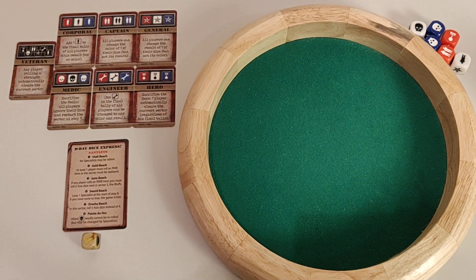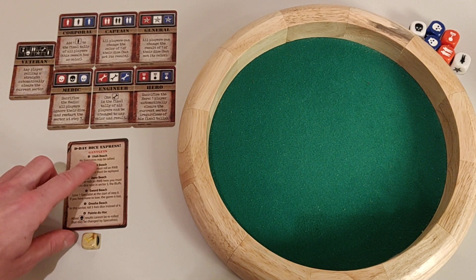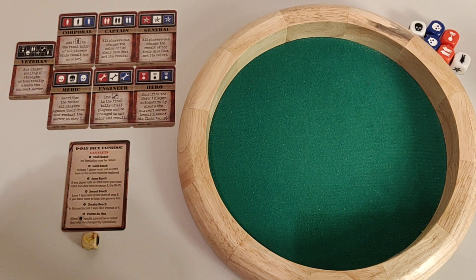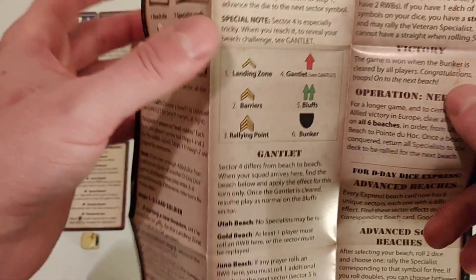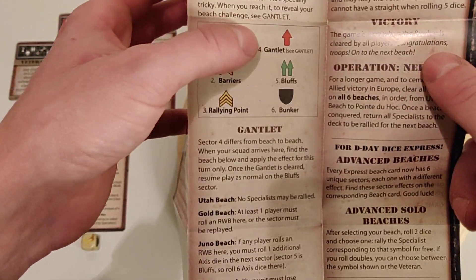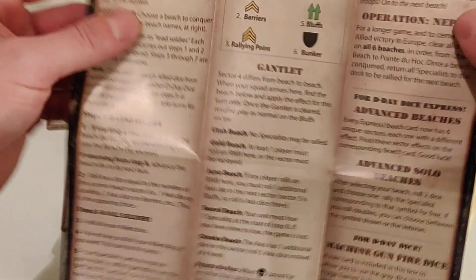First you have to choose the beach, and we're going to play the first one which is Utah Beach. Every beach has six stages: the landing zone, barriers, rallying point, gauntlet, bluffs, and bunker.